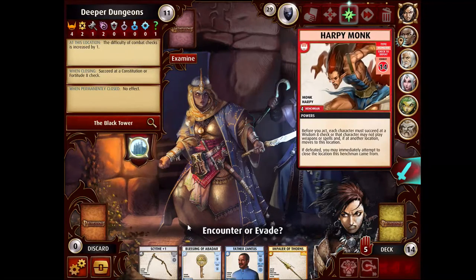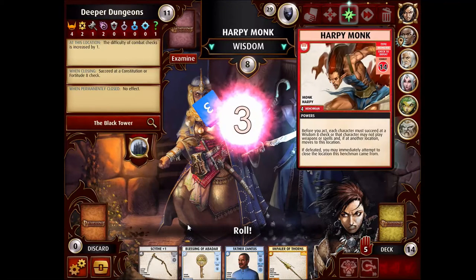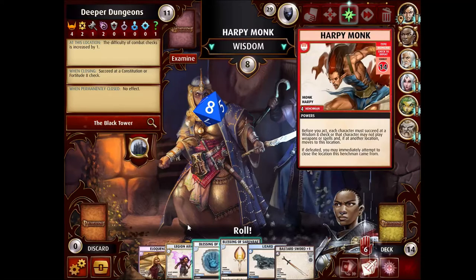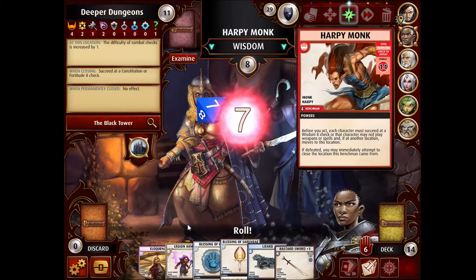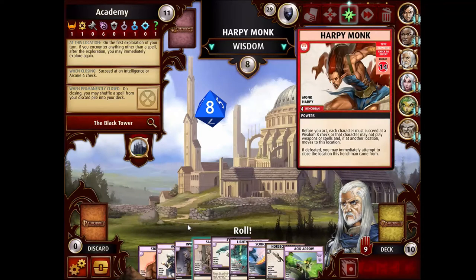It's a Harpy Monk! What's going to happen is Amiri's going to have to either make this Wisdom check or just barefist the monk. Her barefisting abilities are pretty good. If I spend resources to make the Wisdom check, I might as well spend those on the barefisting. So now everybody in the party has got to make this check. For the most part it doesn't really matter that much, because most people are not going to want to play weapons or spells. Ezran doesn't have any of his helping spells, so he'll just fail this.